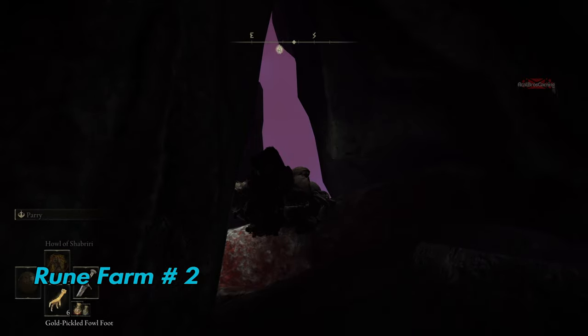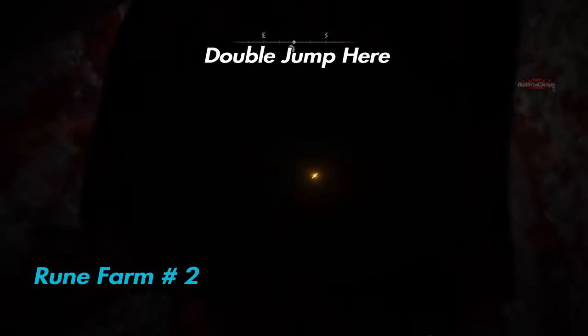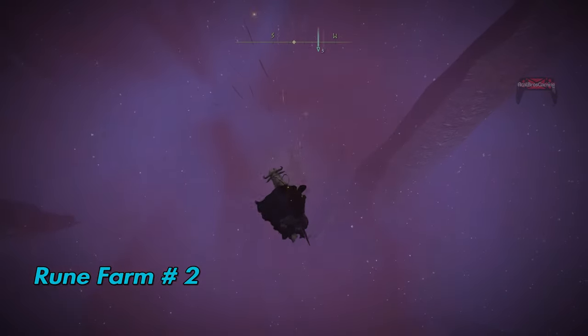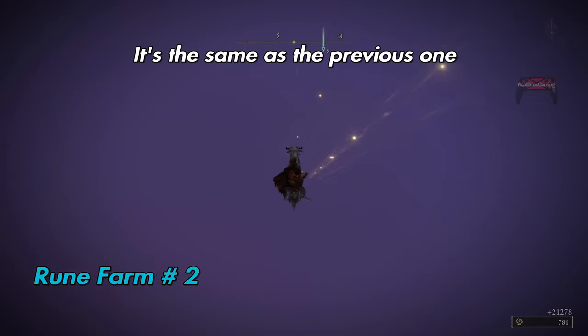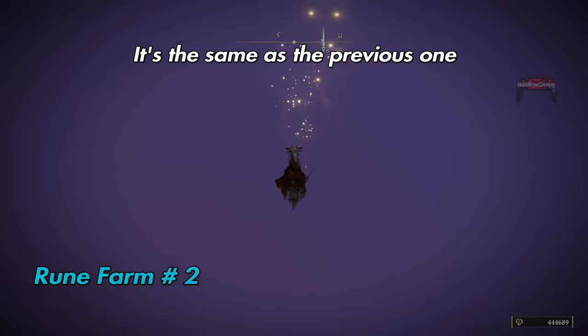Once you're down here, same thing — just double jump and start attacking until you get the runes. Like on the first one, once you get the runes go back to the site of grace and repeat as much as you want.